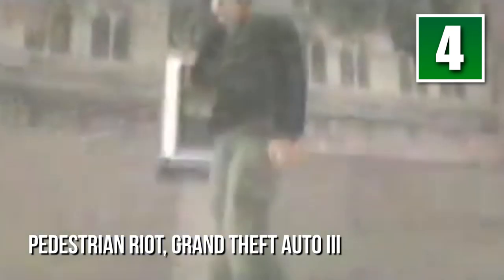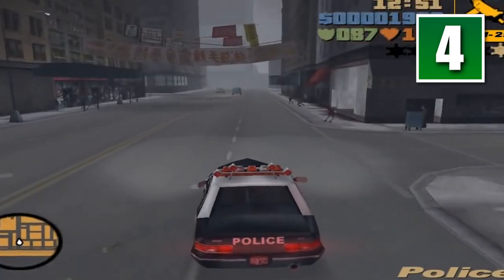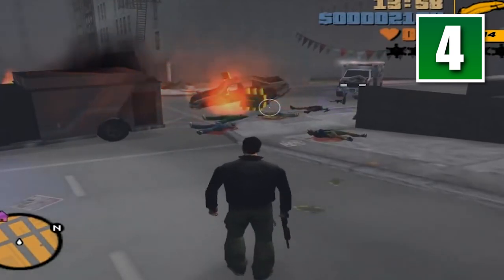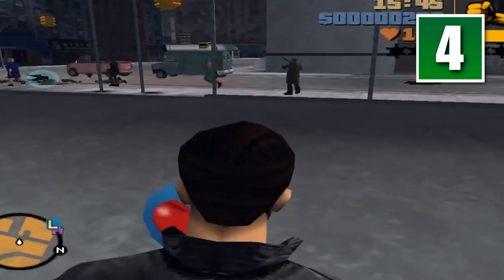Set in a world of vice and corruption, Grand Theft Auto lets players give logic and the law the middle finger as they steal cars, rob banks, and perforate any poor soul they stumble across. The first fully 3D entry, Grand Theft Auto 3, had a cheat that could not be turned off if you saved your game while it was active. The pedestrian riot cheat arms every civilian on the streets of Liberty City with weapons ranging from baseball bats to flamethrowers. You'll be mercilessly run over or gunned down — no matter how many times magazines warned players never to save with this cheat enabled, a few poor souls still made that mistake.